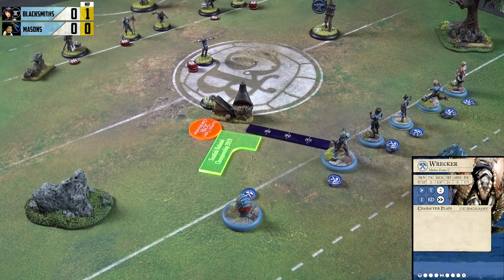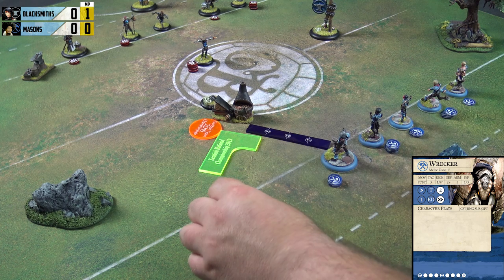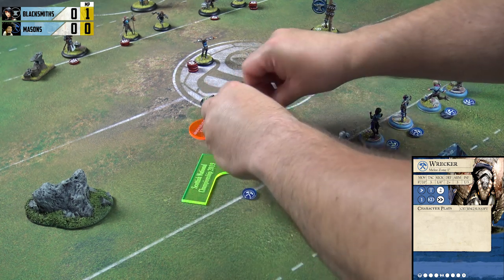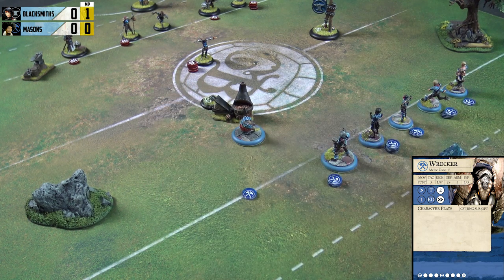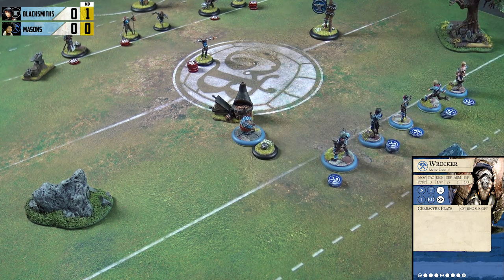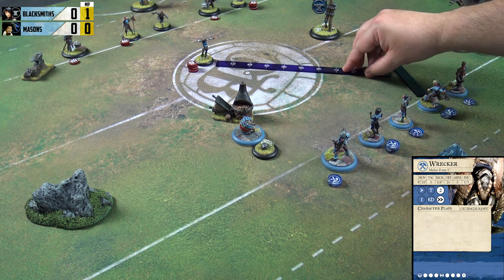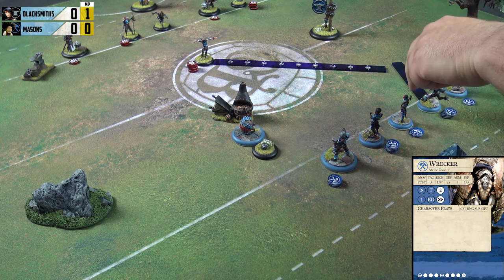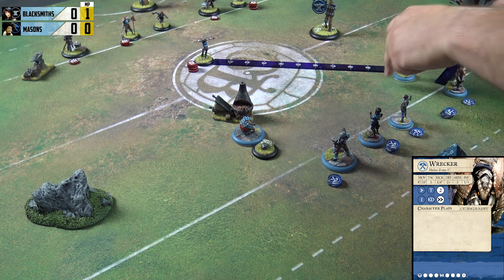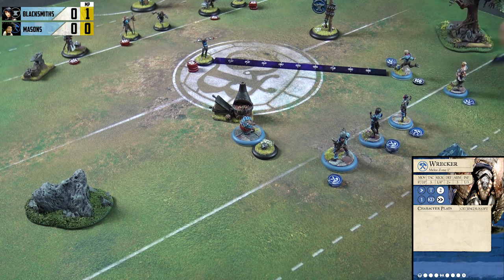Wrecker is on ball retrieval duty. His eight-inch jog takes him six inches up to snap the ball, then two inches back into cover. Surprisingly, that puts him within his four-inch pass range. He's going to pass the ball to Granite for one. And thanks to Corbelli's ability, that lets me make a dodge with another player. I'm checking Vet Cinder's threat range carefully, so Flint is going to take the dodge — three inches to stay away from Vet Cinder. We'll mark that he's dodged with the TNG token.